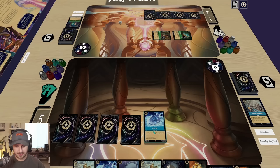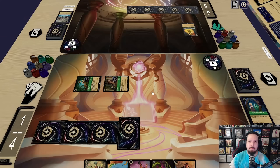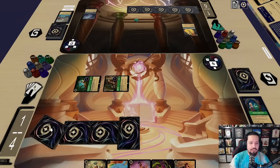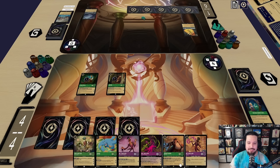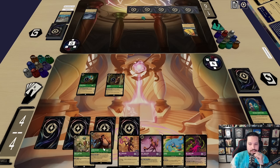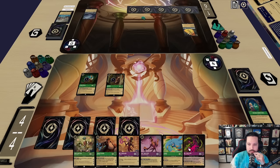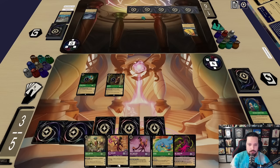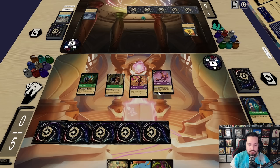I'll pass it to you. Now I have to make some decisions — what are we inking? We definitely want to keep these three, we have to keep this, so it's gonna be one of these two. Because we want to play this next turn. So it's kind of unfortunate but we are gonna ink a John Silver. I'm gonna pay two for a Dock and pay three for another Dock.